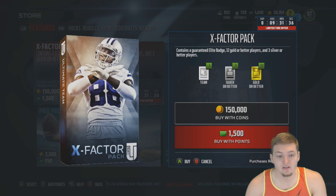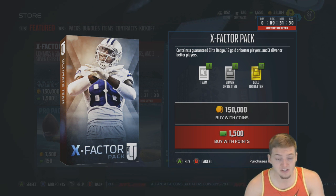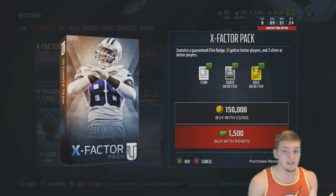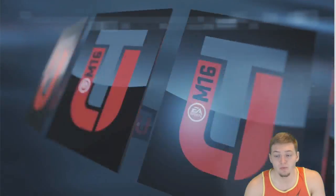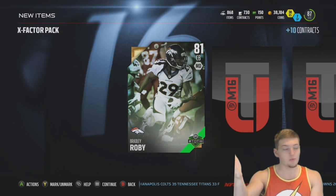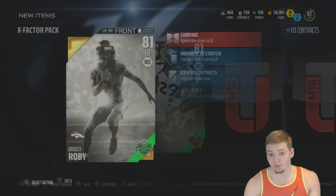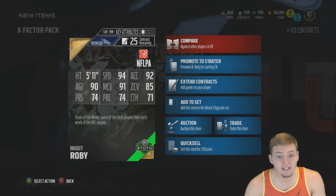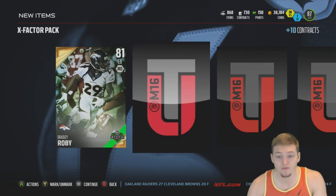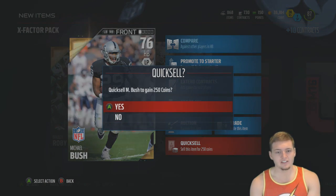Those pro packs were pretty awful, so we're jumping right into the X Factor pack. We have 15 chances to get an elite or better player and also get a guaranteed elite badge. I already have a feeling when the elite animation pops up I'm gonna be excited but it'll just be the badge like last time — 1,500 Madden points down the drain. But hey — there we go boys, a Team Elite player! First card out of the X Factor pack: 81 overall Bradley Roby, Team of the Week. 94 speed, looks very very good.